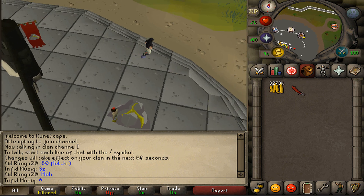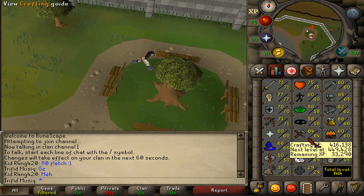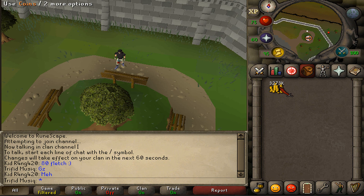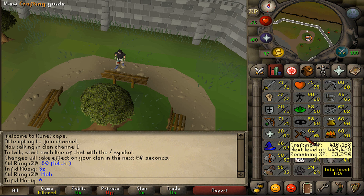With 69 Slayer completed, I just need 60 Hunter and 70 Crafting as my final two skills for Monkey Madness 2. Since I've made more than 1.5 million GP by selling my Slayer tab, I'm going to do some Blowing Glass Orbs to get from 64 to 70 Crafting.